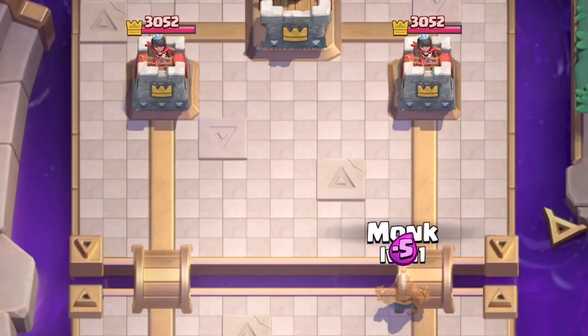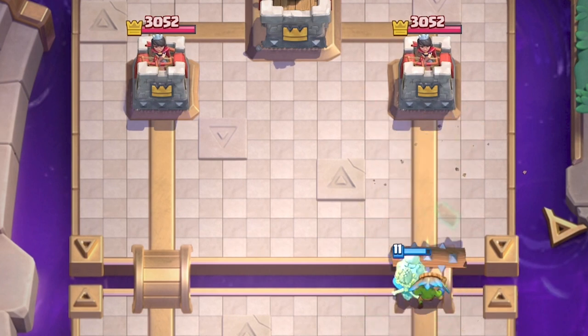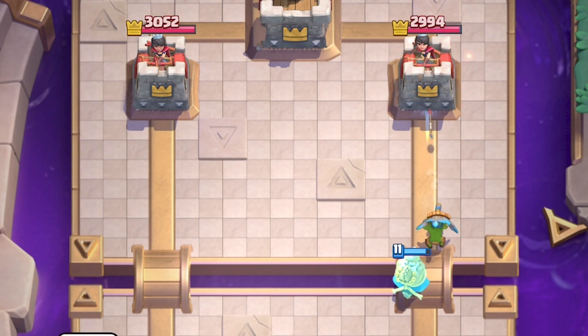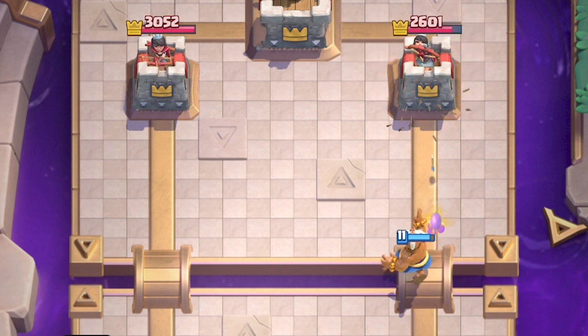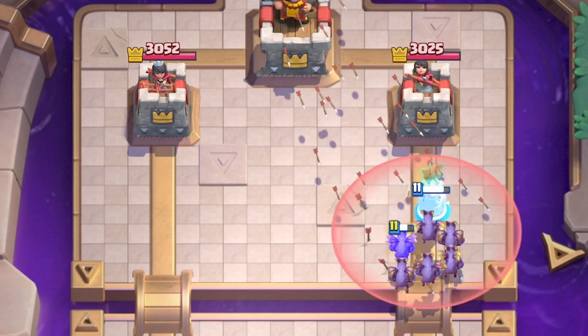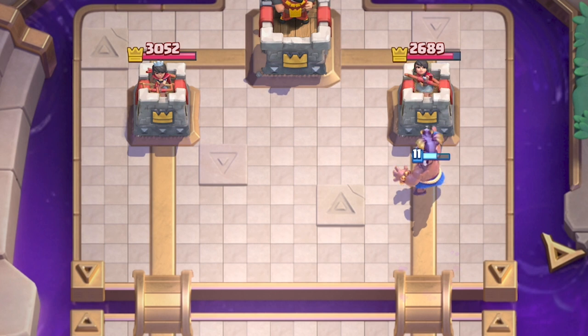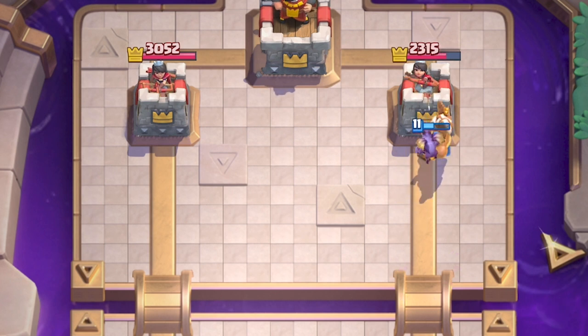Any spell you can reflect is a good spell. Even something like the log or snowball — even though they're two elixir spells — it's a lot better to have them reflected than hit your own troops. So even if your opponent has a spell like the snowball or the log, try to reflect it because you may be able to save some log bait troops, which can do a lot of damage without the proper counters. Arrows are a bit of a tricky situation — if the monk is in the outer radius of the arrows, it won't reflect the ability completely, so it has to be near the center if you want a full reflect. But it is pretty consistent other than that.